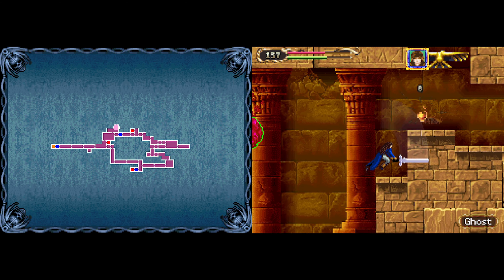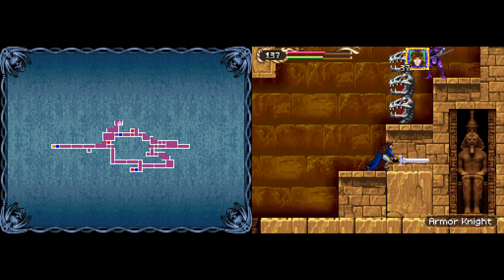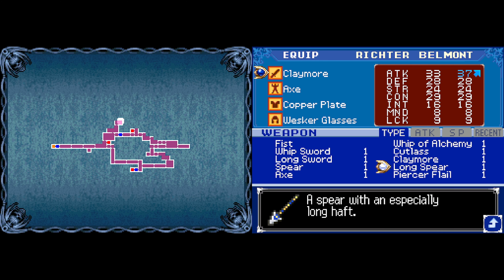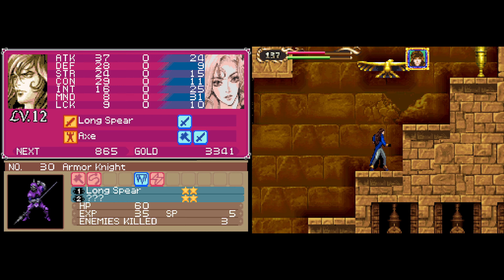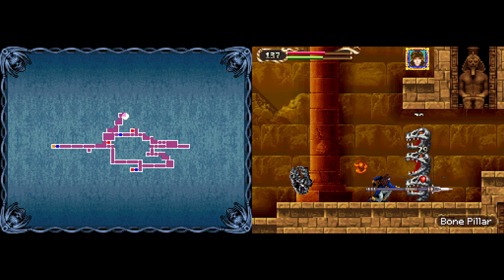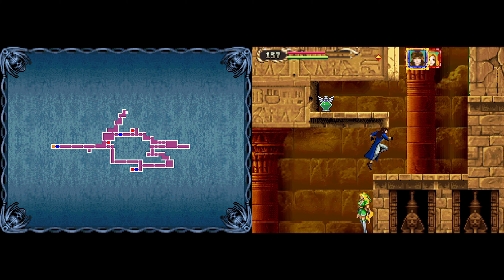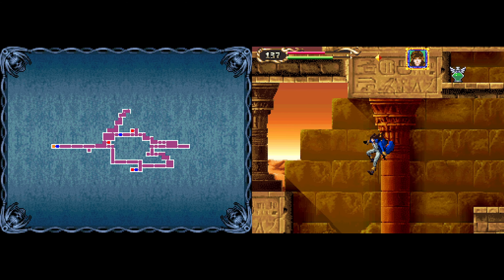That's a new enemy - armor knight. Hopefully one day I'll get the javelin. I won't get it, but it's there - I don't think we can get it from this direction. We need something. Yeah, we do need an ability to push heavier blocks. Here's a long spear. It's way better - a spear with an especially long hilt. Nice. I wish Richter had a different spear attacking animation. We can't go there yet. Not yet. We will.